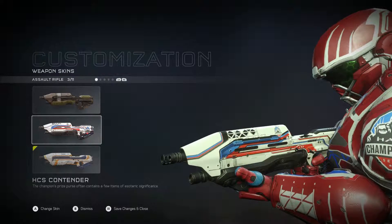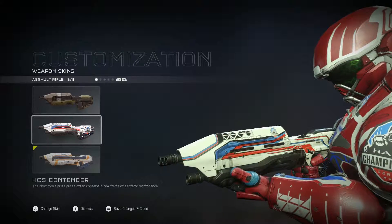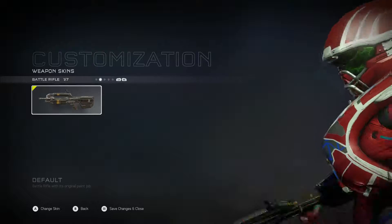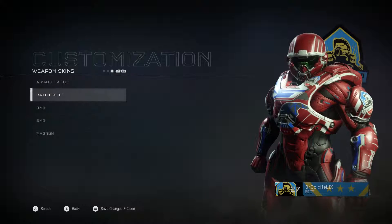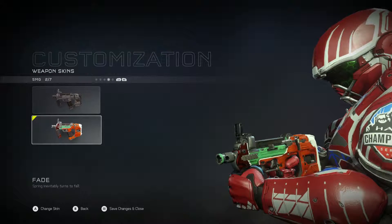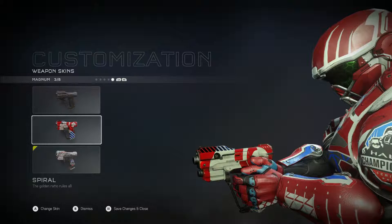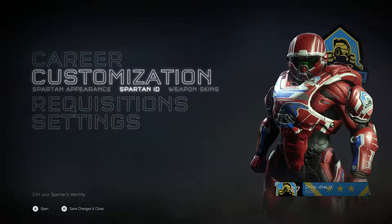Since that's not the skin I want, we go to weapon skins. I have the HCS champ skin on my SR rifle, no skins from battle rifle, one skin for my DMR, one skin for my SMG, and a spiral.